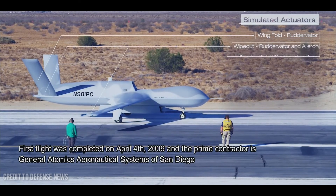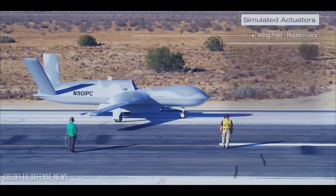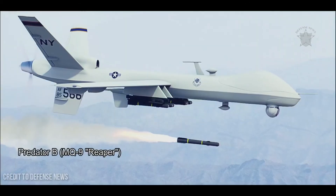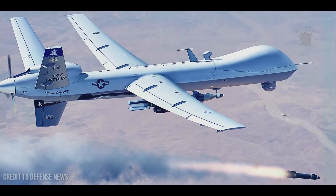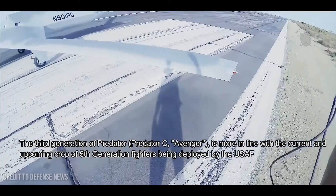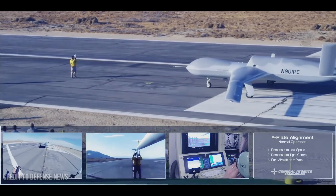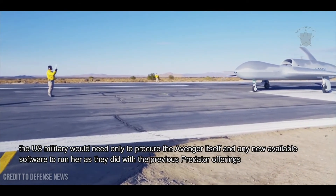First flight was completed on April 4, 2009, and the prime contractor is General Atomics Aeronautical Systems of San Diego, California. The original Predator A (MQ-1) began life as a reconnaissance platform and was only later modified to carry Hellfire anti-tank missiles. The Predator B (MQ-9 Reaper) was a second-generation Predator developed from the beginning to carry weaponry with improved performance. The third generation, Predator C/Avenger, is more in line with current fifth-generation fighters. It makes use of existing Predator A and B ground-based infrastructure, meaning the U.S. military need only procure the Avenger itself and any new software.